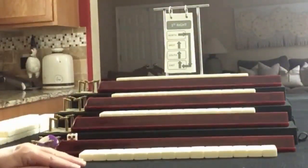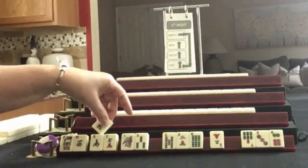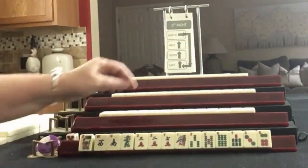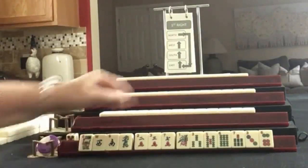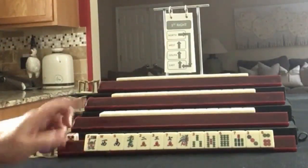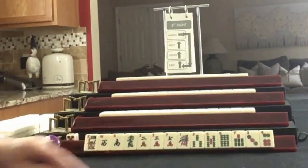Everybody has their tiles. Let's see what we can do for Player 1, also known as East. The tiles are: Flower, West, South, Green Dragon, 2, 3, 7 in Cracks; 1, 3, 5, 6, 7 in Bams; 3, 6 in Dots. If these were your tiles, what would you focus on and what would be your first pass?